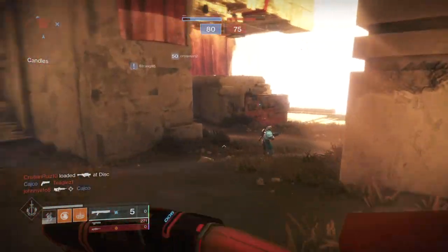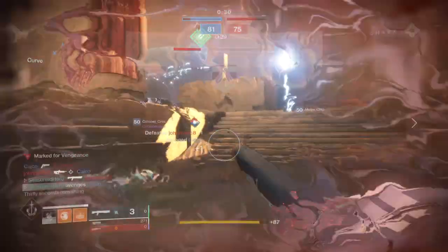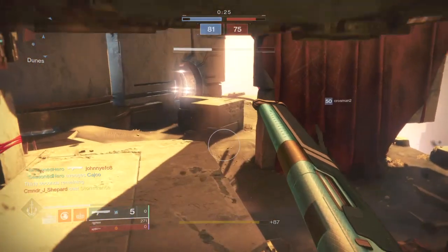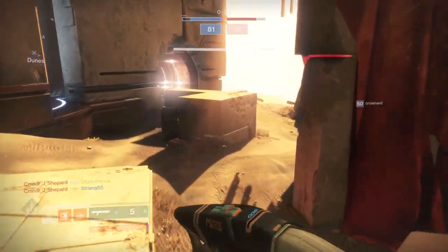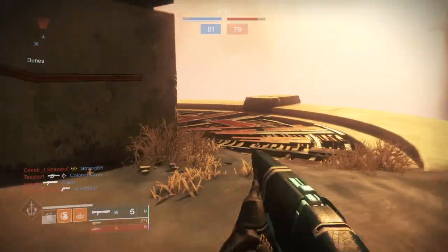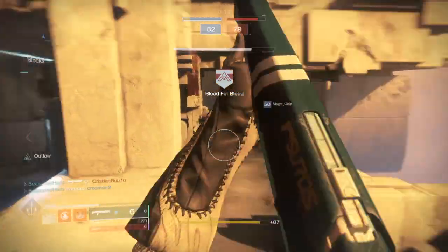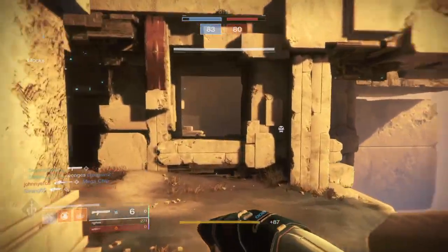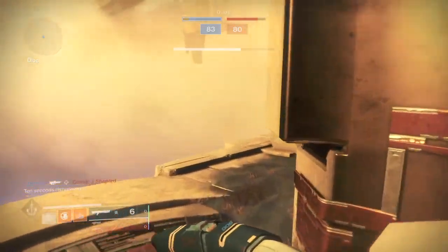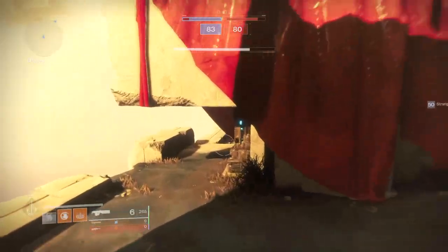Combine that with our Burst Glide jumps for an initial boost of mid-air speed and you'll have quite a wild time. Please play around with the weapon first, as slug shotguns feel good at first but aren't easy to use right away. I'd suggest starting with The Chaperone exotic shotgun if you have it — play around with that, get a feel for it, and once you're comfortable, move to the Good Bone Structure and practice your mid-air shots to see the difference.